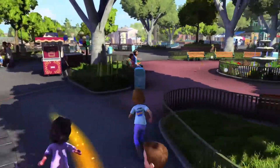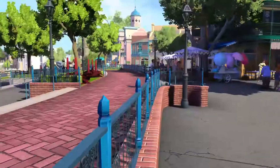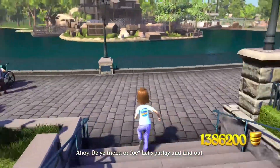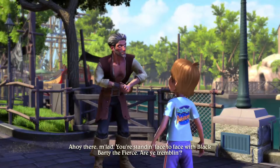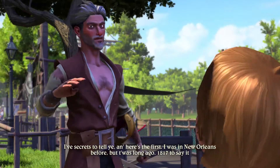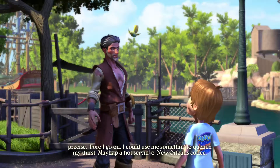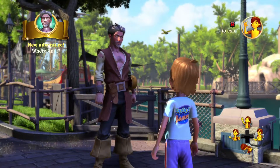Okay, let's turn around and head back to Naveen, see if he's got anything for us. Nope, nothing else for us. I don't want to speak to Tiana yet. Let's go talk to Black Barty over here and see what he's got. Ahoy there, my lad — you're standing face to face with Black Barty the Fierce. He says he was in New Orleans before, back in 1817. He asks for a hot serve of New Orleans chicory coffee.